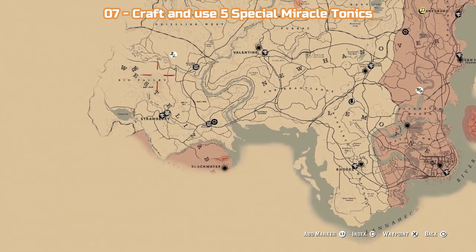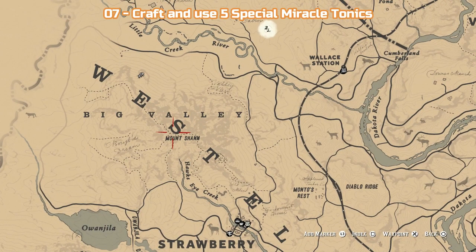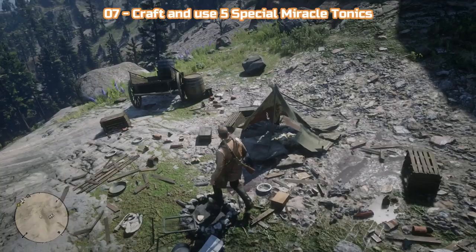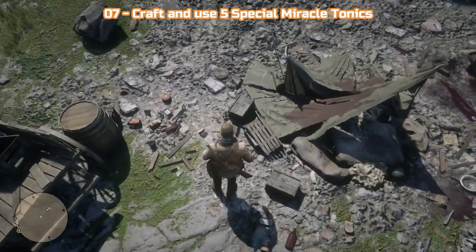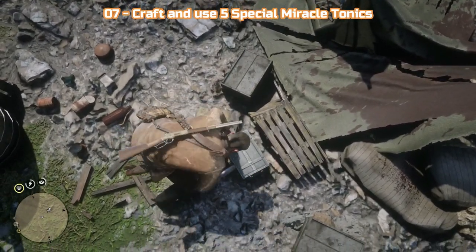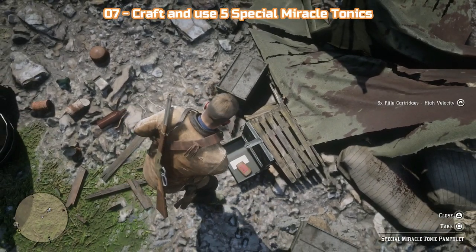The seventh challenge is to craft and use 5 Special Miracle Tonics. This one is a bit of a pain — it involves a lot of travelling and a lot of ingredients. First, you need to obtain the Special Miracle Tonic pamphlet so you can learn to craft it. You can either go to the location shown or buy it from a fence after the mission 'A Short Walk in a Pretty Town.' To craft one Miracle Tonic you need 6 Yarrow, 6 Burdock Root, and 6 Currant — so that's 30 of each to complete this challenge.